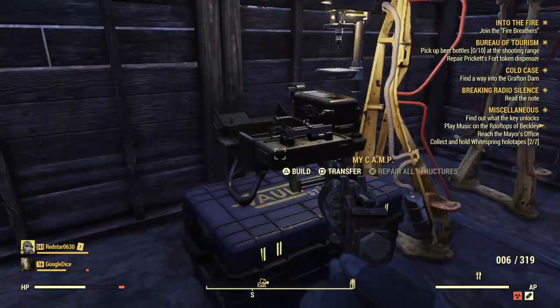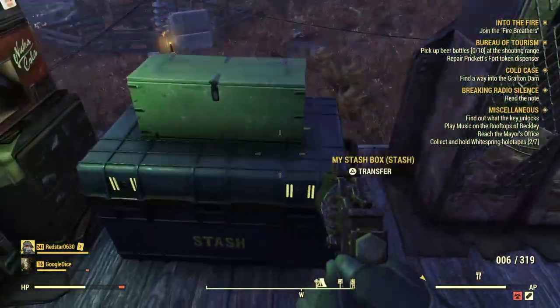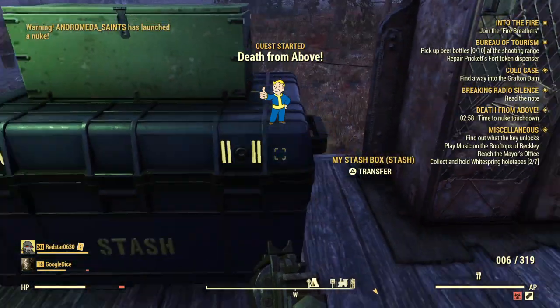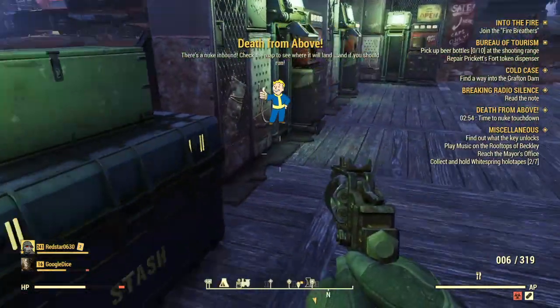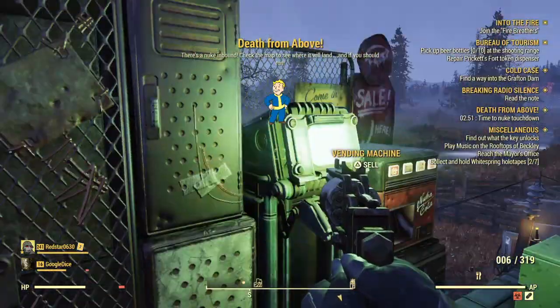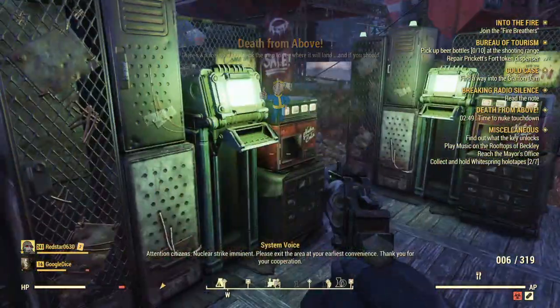On top of the stash box is the camp that I put down. He also put a footlocker on top of the stash box. So there's four vending machines, 30 slots each.